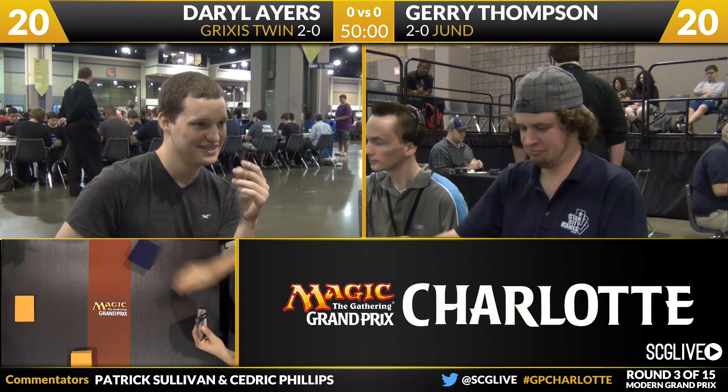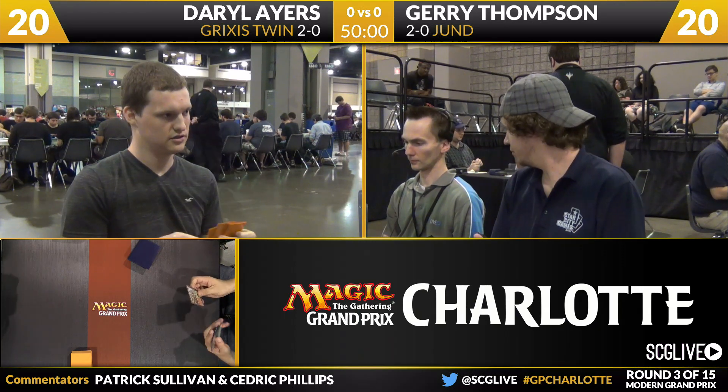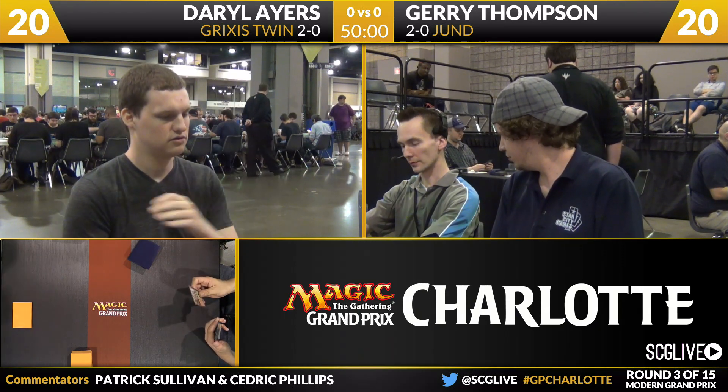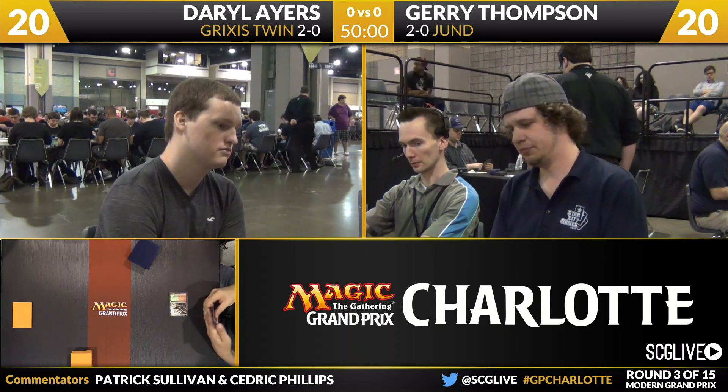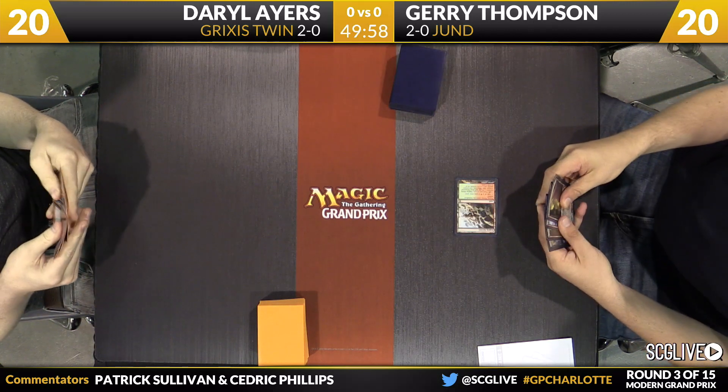Thompson is taking some mulligans here. He's going to be on five cards. We'll see if he can find a hand that he likes. Looks like he has a Raging Ravine waiting for the green light to say go. We'll be underway here in round number three from Charlotte, with Raging Ravine on the battlefield tapped. We're going to go Ayer's way and see what his Grixis Twin deck can put together.